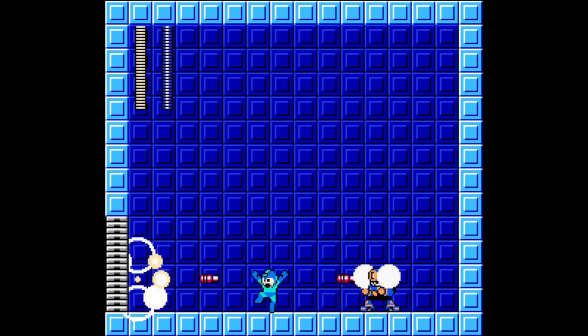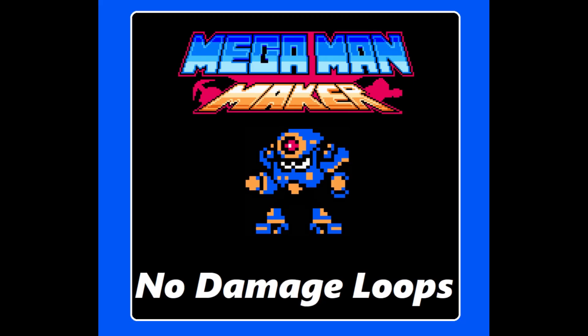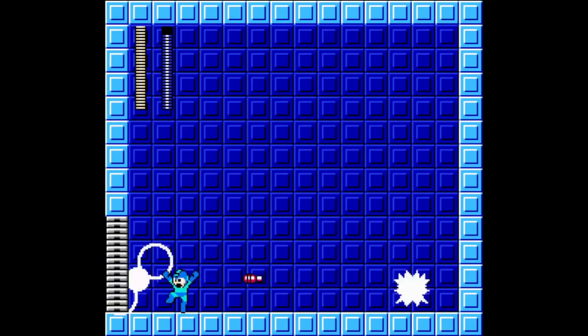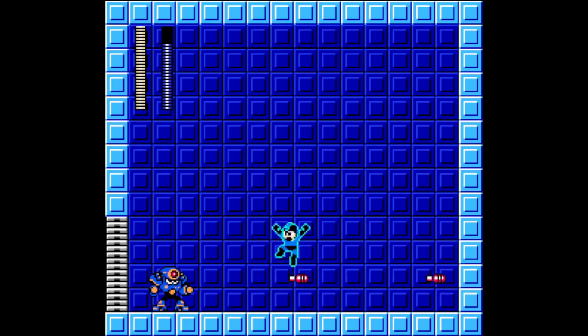Overall, Napalm Man can be a very easy fight once you're practiced. For no damage loops against Napalm Man, just keep going left and right with him, and when he shoots missiles, just do three little jumps over him.